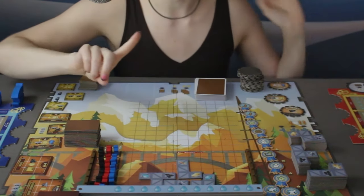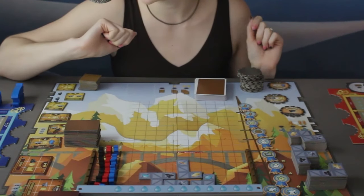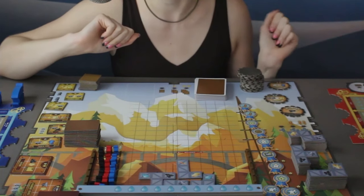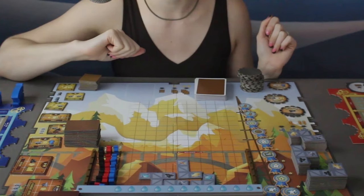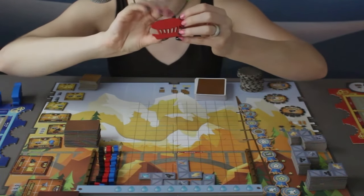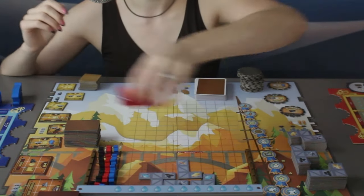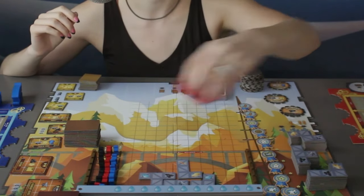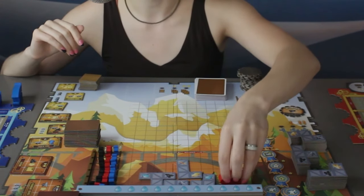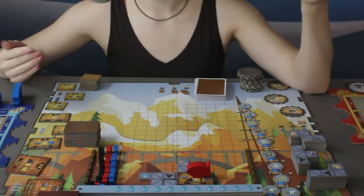On your turn, you can take one main action. Depending on what items you have, you might be able to take some extra bonus actions as well. For your one main action, you can do one of two things: you can either collect or forge. If you choose collect, you'll take one of your airship tokens and place it either on the docks around the perimeter or in the grid in the center. You can place an airship in an empty spot or on top of a machine.